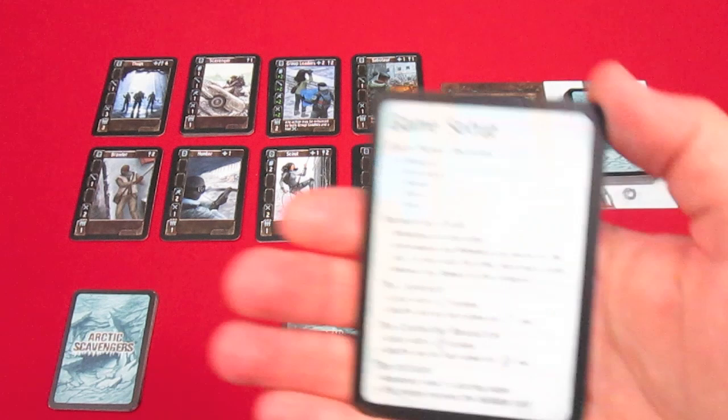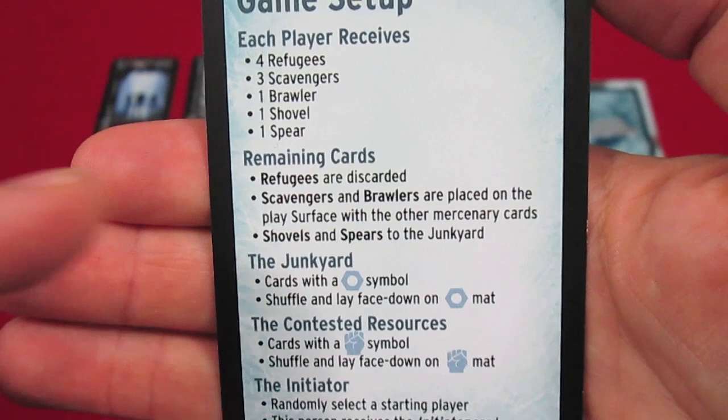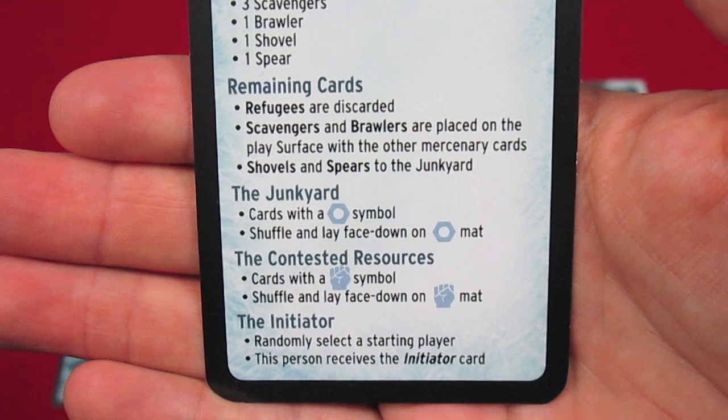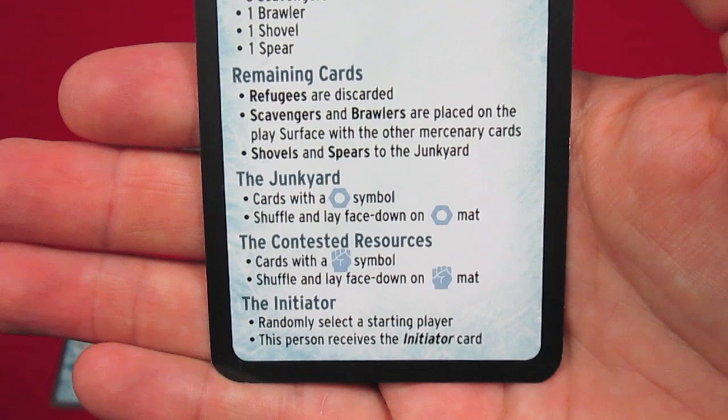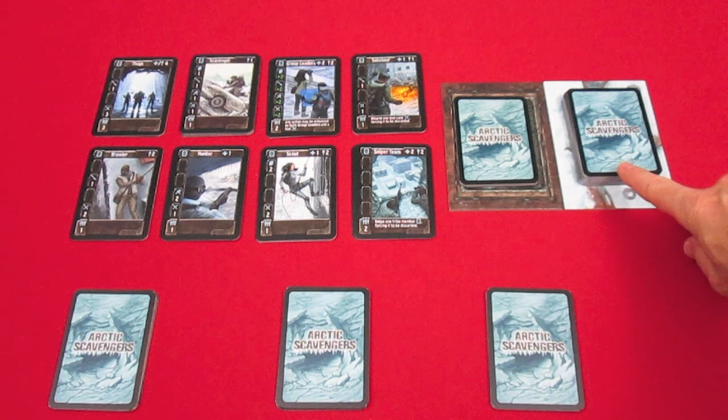For a basic game, each player receives four refugees, three scavengers, one brawler, one shovel, one spear, and then it just tells you what to do with the remaining cards. The refugees get discarded back to the box. Scavengers and brawlers are placed on the play surface. Shovels and spears go to the junkyard. The junkyard deck is about 40 cards in a three-player game.